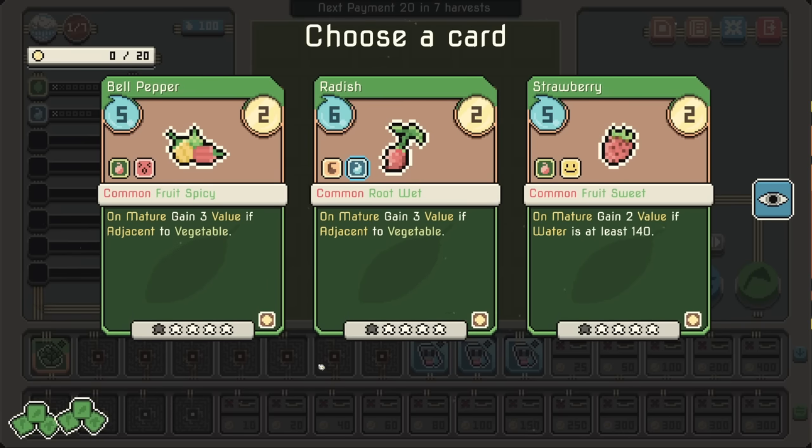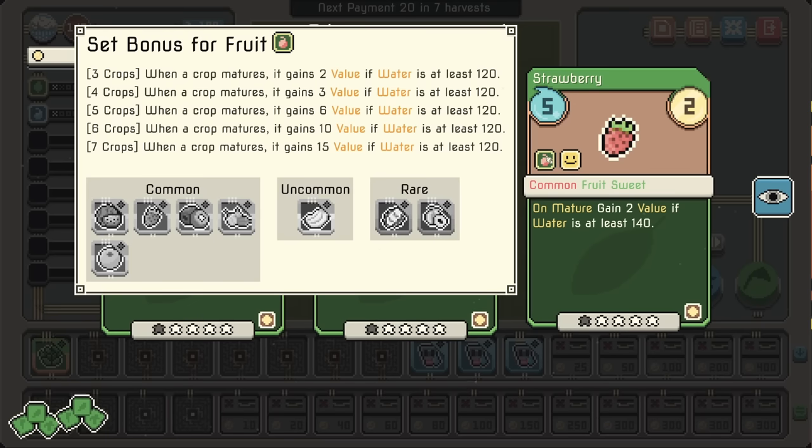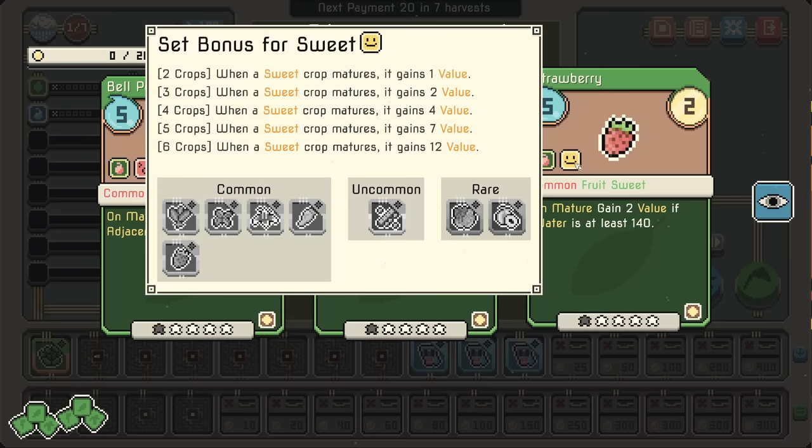So, vegetable and flavor. Strawberry is a fruit, and bell pepper is also fruit — and spicy. When a spicy crop matures it gains value, and when a sweet crop matures it gains value.